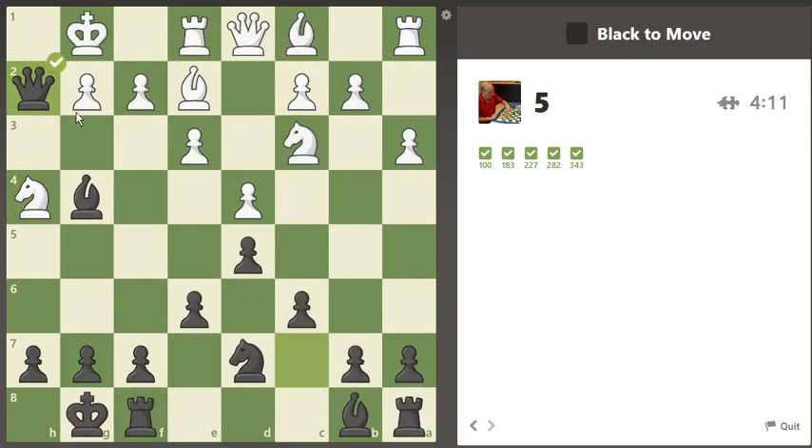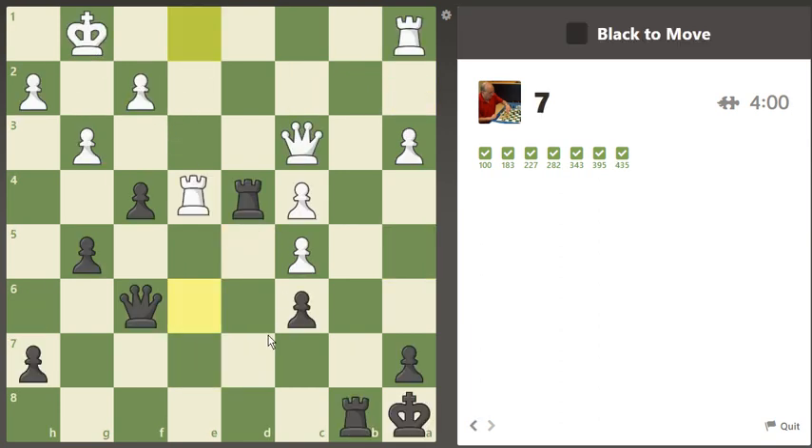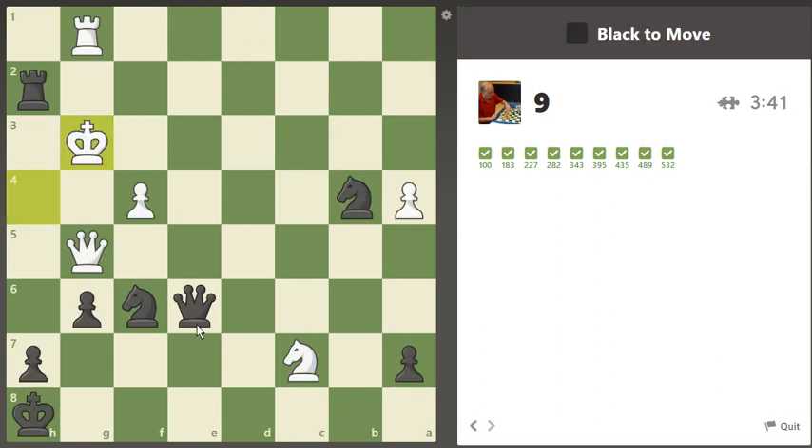I try to get these correct before I go on — I go for accuracy. There I could have won a piece, but the mate is obviously better. Now here we're going to pin the queen with check, and then here pin the queen again. Now it smells of deflection. I think I'm just going to win the queen this way. Now there's a check that appears to pick up the rook — and there it is.